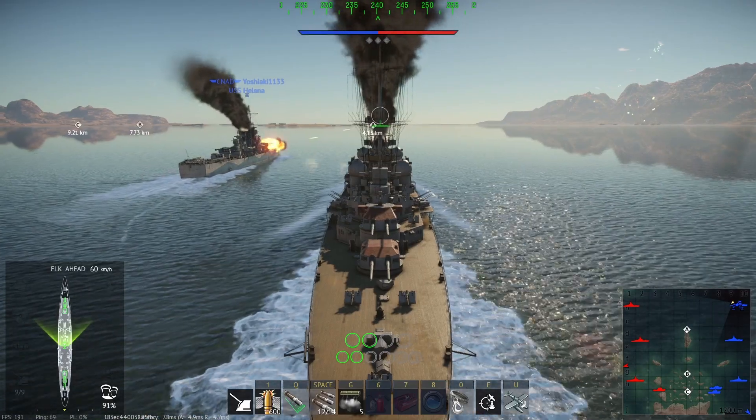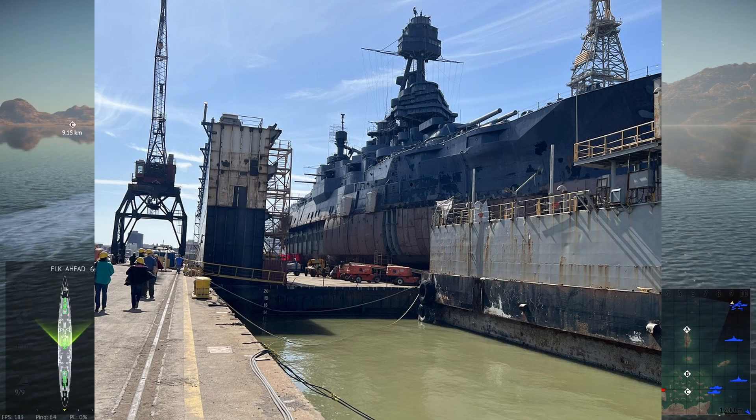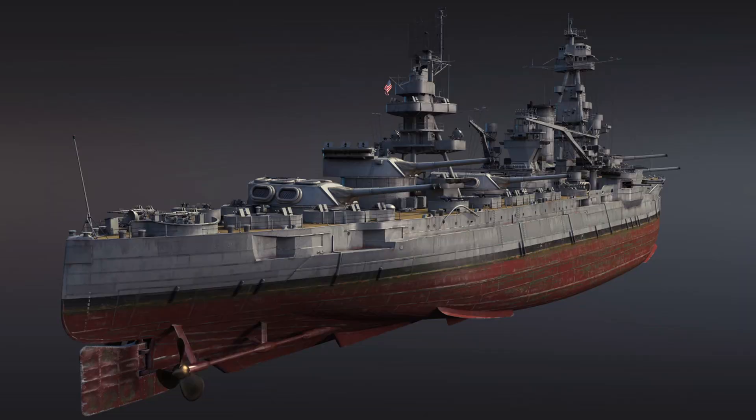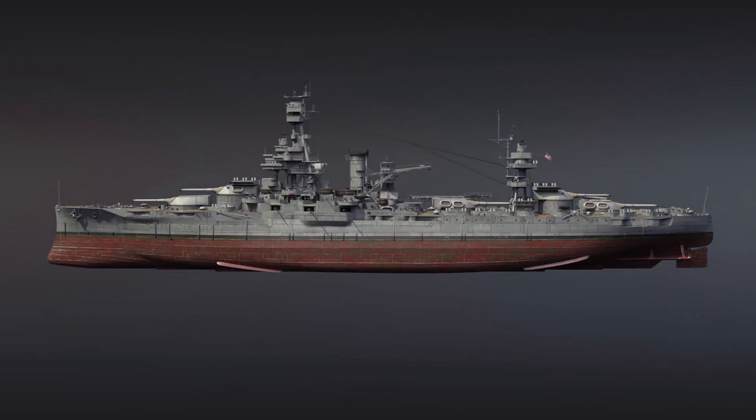The ship was built right around the outbreak of World War 1, and was only one of two alongside its sister ship, the USS New York. USS Texas was the first US battleship to mount anti-aircraft guns during World War 1, and also the first ship to control gunfire with a rangefinder and directors, which is the start of our modern way of targeting and rangefinding weapons.